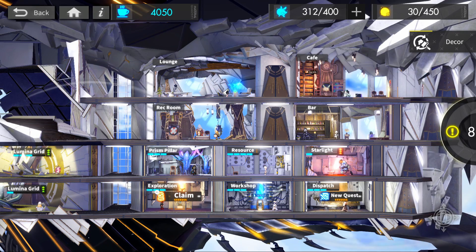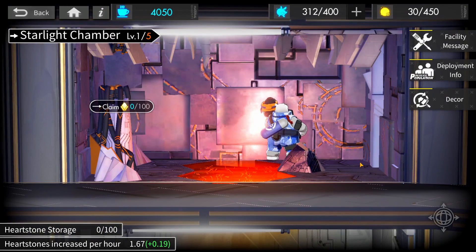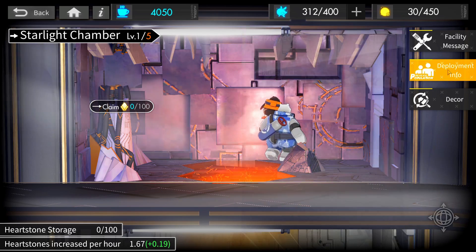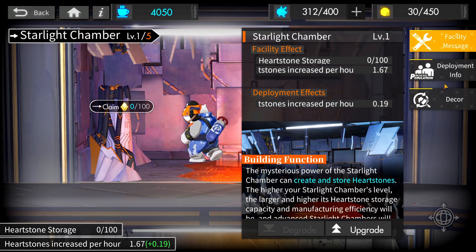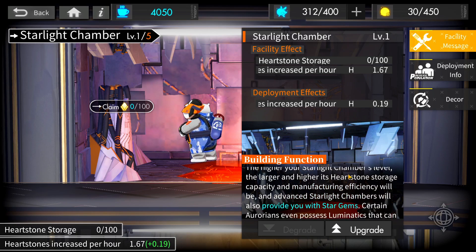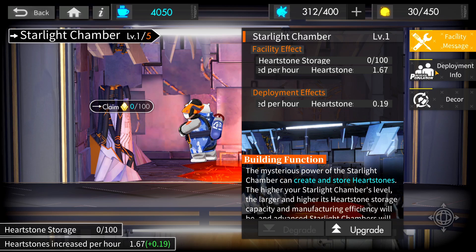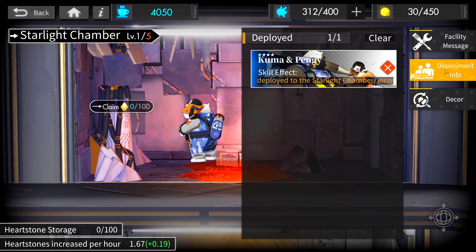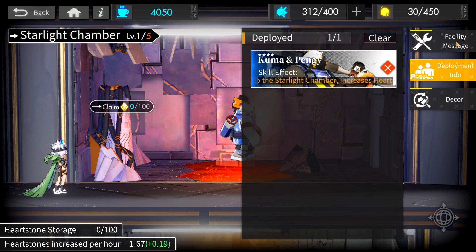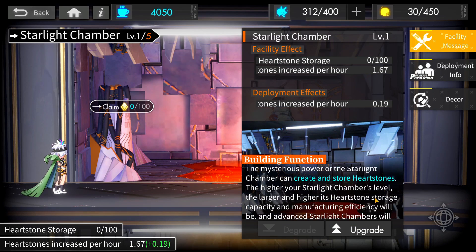Transitioning to the Starlight Chamber — this is similar to the Prism Pillar except here you acquire heartstones stored over time. The more upgrades and higher level the Starlight Chamber is, the larger its capacity becomes and the more efficient it gets at restoring heartstones. You can slot Aurorians here that enhance the restore rate. At higher levels it will also provide you with Star Gems. Heartstones are used for breakthrough in your characters; Star Gems are used at the store to purchase rewards.